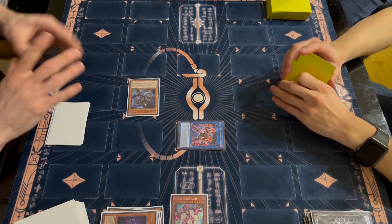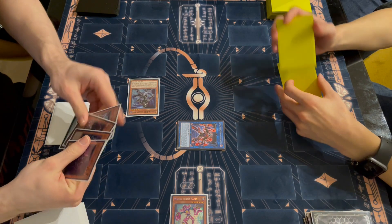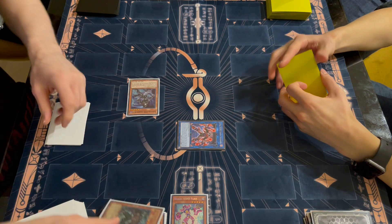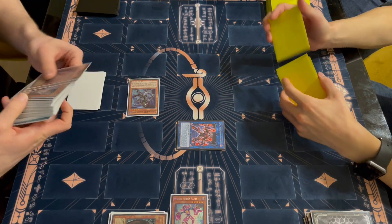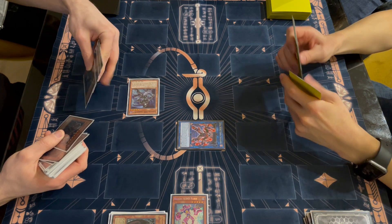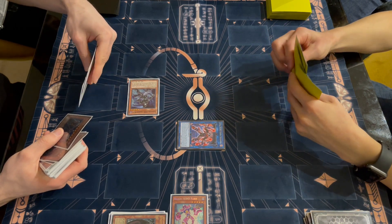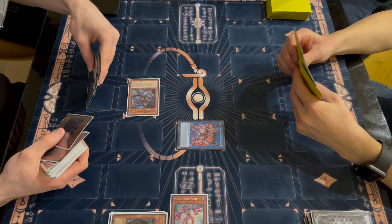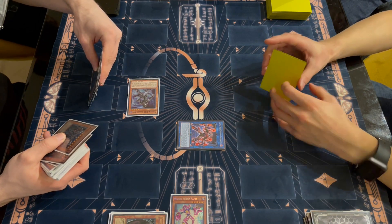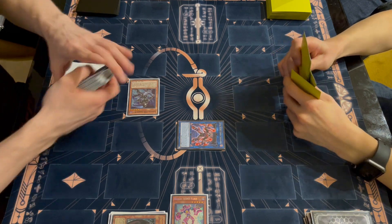I should mention the playmat you're seeing is the cloth playmat from Imperium Duelist — a super sick playmat that looks really nice. Big thanks to them; you can check them out at imperiumduelist.com and use code HAKUNA10 for 10% off. They have some really cool stuff such as binders and oversleeves, and you'll probably see the oversleeves from Imperium Duelist on my extra deck.